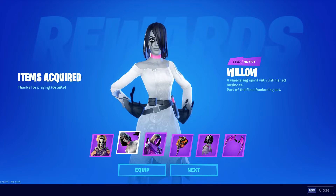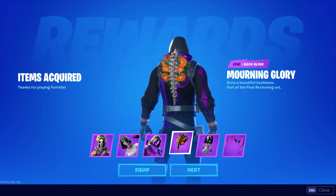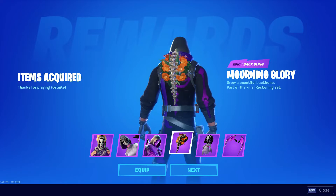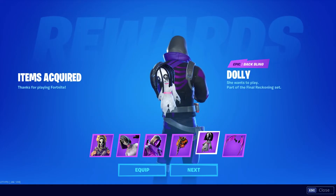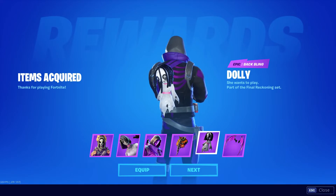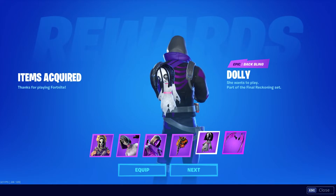We also have the Morning Glory back bling, which obviously goes with Katrina — 'grow a beautiful backbone.' Well, if you don't have a backbone, there you go, you just bought one. And then we have the Dolly back bling as well — 'she wants to play.' I think I'll pass; I don't want to play with you, Dolly, but thanks for the offer.